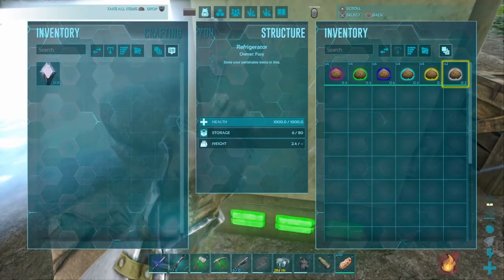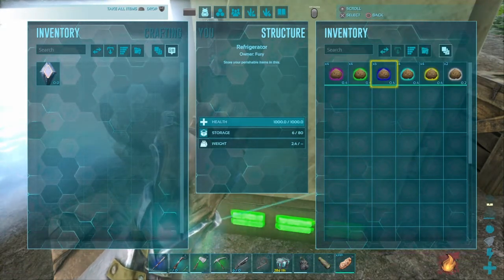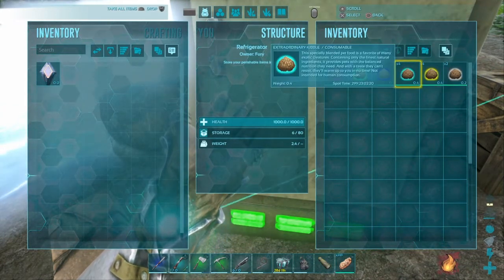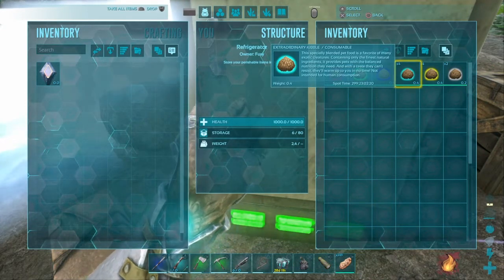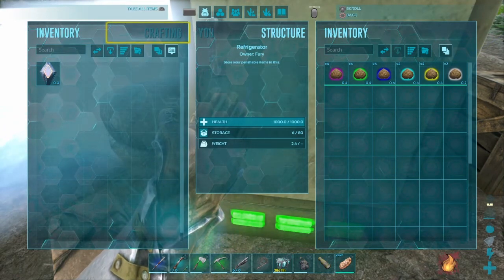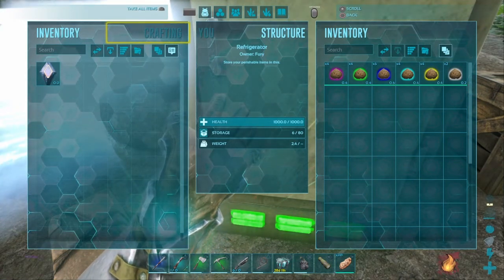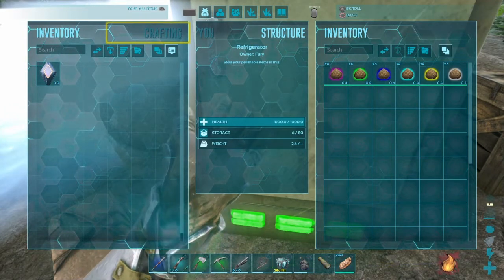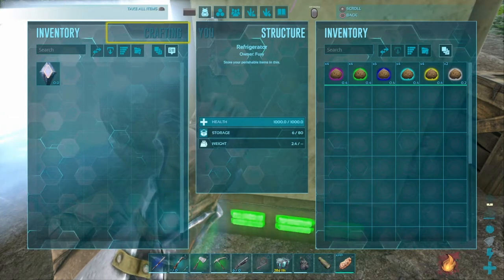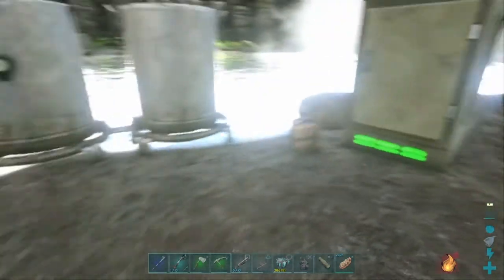And there you have it — that's how you make every kind of kibble in the game: basic, simple, regular, superior, exceptional, and extraordinary. Obviously this has only been done on Valgaro, but on whatever map you're on it's the same idea. Getting bee honey is a lot easier on Crystal Isle, but this is what I believe to be the easiest tames to use for the eggs, because they're tames you'll need regardless. I hope you enjoyed the video and I'll see you in the next one.